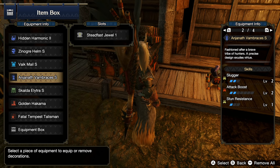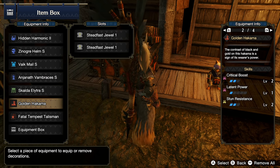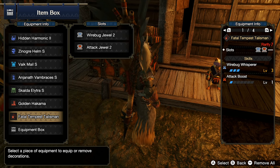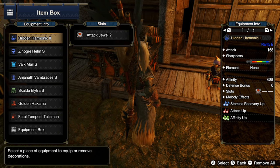The Javan Braces are basically a best-in-slot piece for weapons good on stun — two Attack Boost, two Slugger, and a level one slot, so we're running Steadfast again. The Skalda gives two Weakness Exploit, and then the Golden Hakama has two level one slots for our other two points of Steadfast along with two points of Critical Boost. On our talisman, it's a two Wirebug Whisperer with two level two deco slots and one level one slot. I've slotted in Wirebug to max that out and slotted Attack to get Attack Boost up to four.